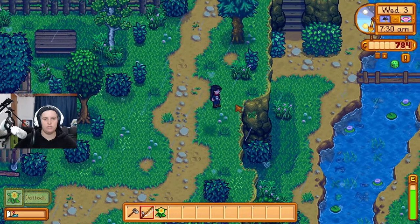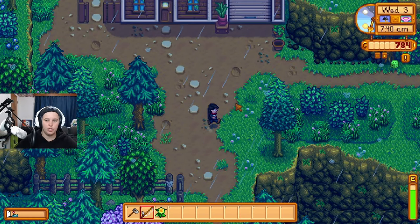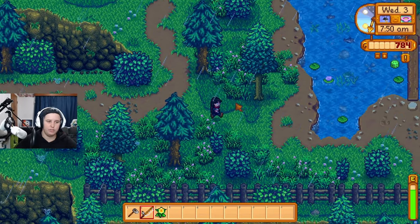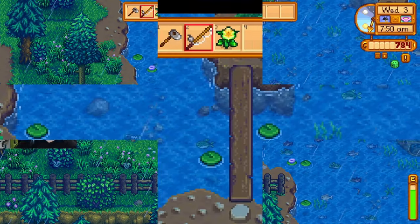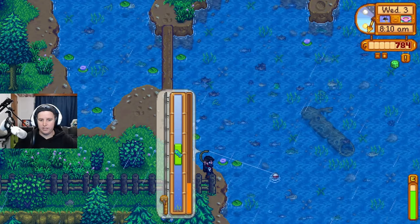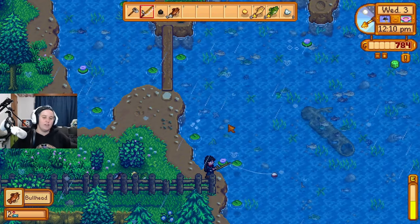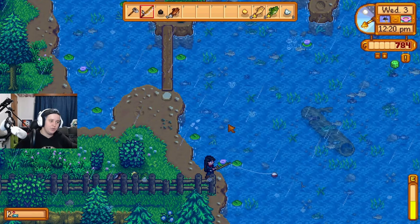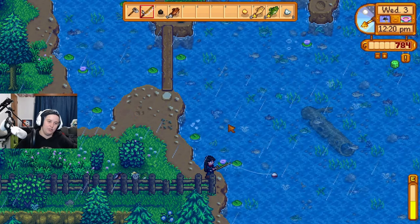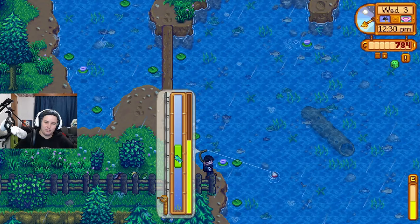Fishing turns up an unusual-looking fish — like a key, or a fish head with just a skeleton body. I reach fishing level two. In the last series, fishing was the skill I had highest for ages, then it ended up being the last one I finished because I stopped fishing since the fish weren't artisan goods and there was no point selling them.